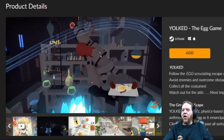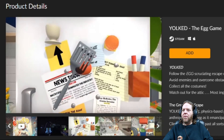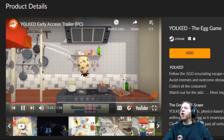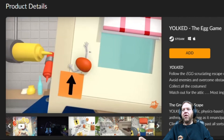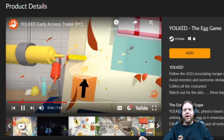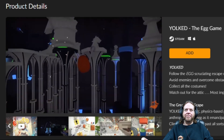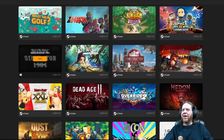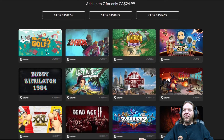Yoked — you're an egg with arms trying to avoid enemies and overcome obstacles to escape. It could probably be a super fun game for a kid. So there we go — those are the 18 games for twelve fifty-five, eighteen seventy-nine, or twenty-five dollars.